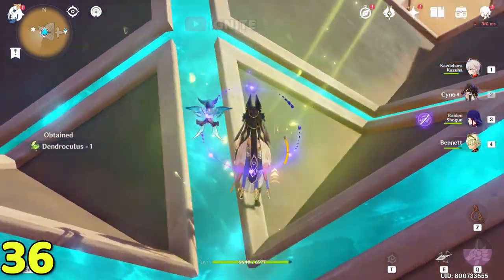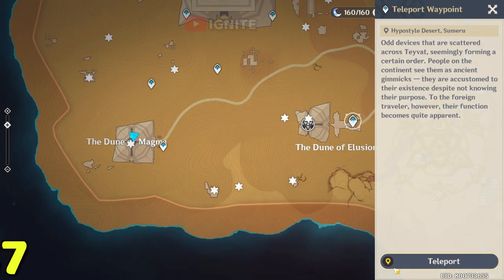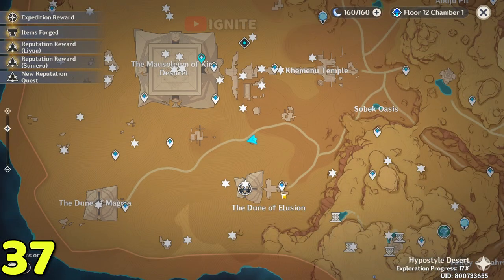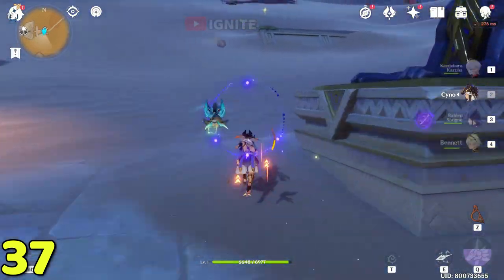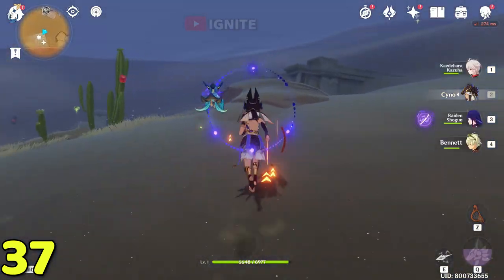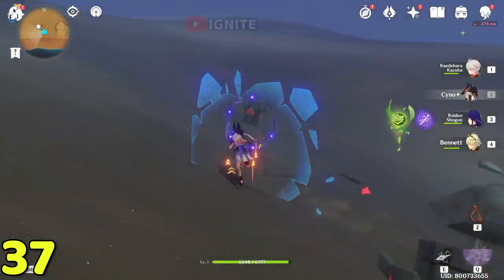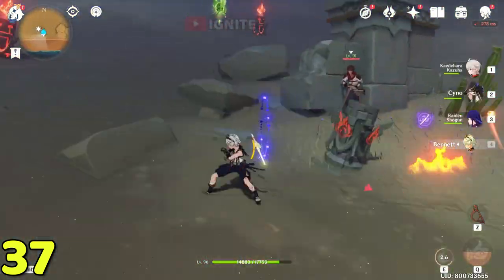At the top you will find the dendro cluster. After taking this, come to this waypoint again. Go left and go straight — you will find one of the areas, and there you will also find the dendro cluster. For this dendro cluster you have to use Pyro to unlock all the seals, and you will be able to get it.